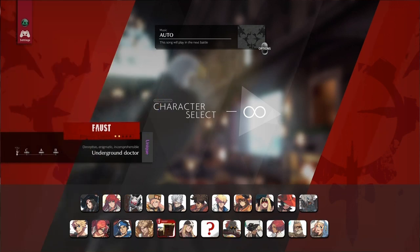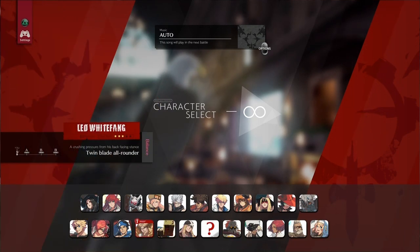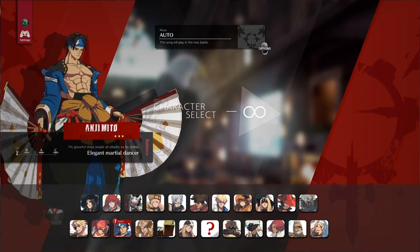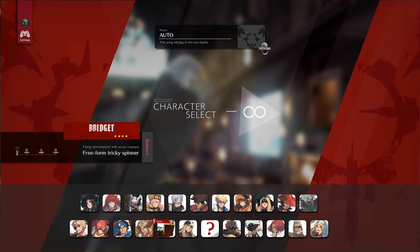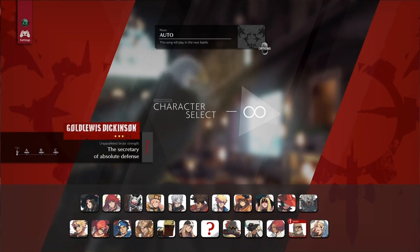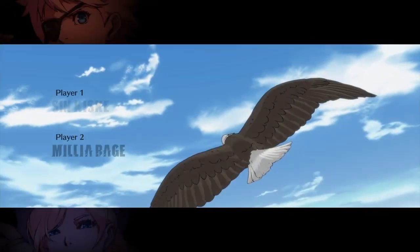First thing you want to do, go for the roster, pick a character that looks cool to you. It doesn't matter if this character is good or bad, doesn't matter if this character is dumb or silly or hard or easy — just pick a character that looks badass and that you're gonna enjoy playing. It can be anyone; there's so many characters to choose from.